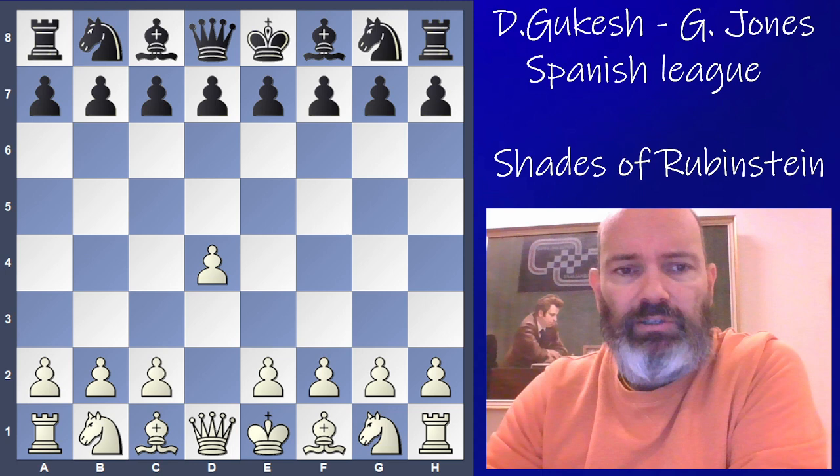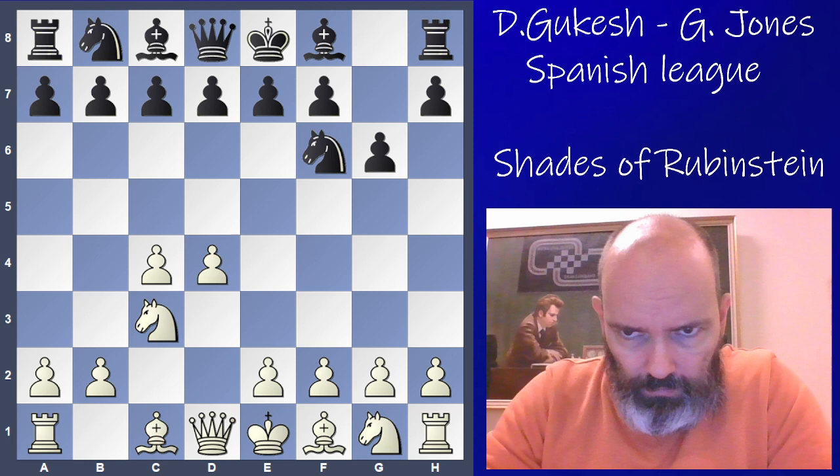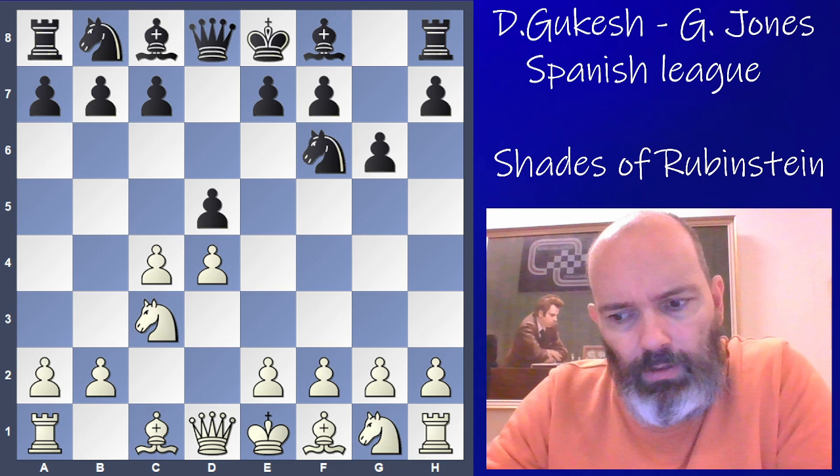Gukesh had the white pieces here, playing against Gawain Jones in the Spanish league. d4 was the chosen move by Gukesh, then c4, g6, Knight c3 — and a bit of a surprise from Gawain. He usually plays the King's Indian, and has written large books on it with some notable courses, but he goes for the Grunfeld this time around.